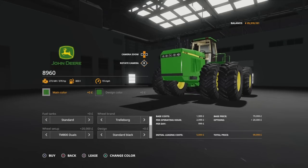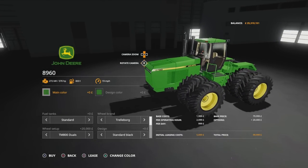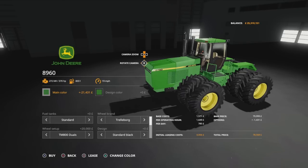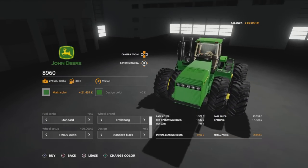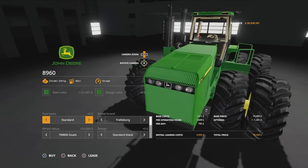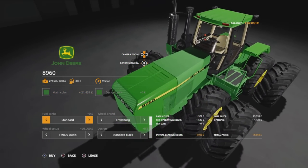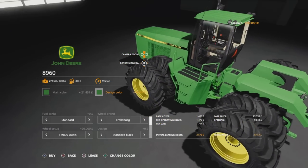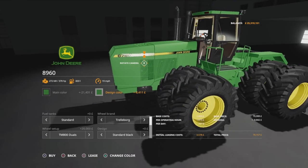This is where things get more interesting. Under Main Color we can have New, Used 1, or Used 2 - if you go on either of the used ones the price drops right down. Then we've got Design Color which affects different parts of the tractor - the roof and front engine section. If you set both Main Color and Design Color to 'Used 1' all the colour matches up and the price is down to $70,157 for that beast.